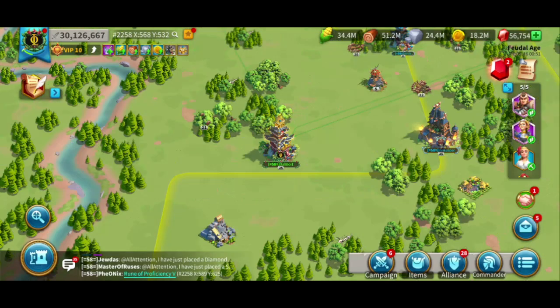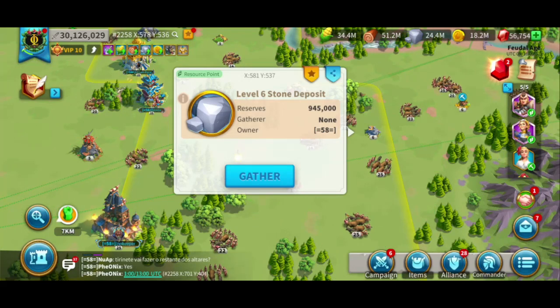When we think about sending an empty march, the first thing that pops up in most players' minds is probably to send their gatherers into an empty resource node on the map. Gathering resources on your main account is actually quite dumb, considering that you could create farm accounts to gather resources instead of your main account.